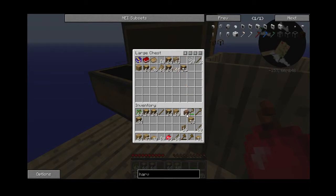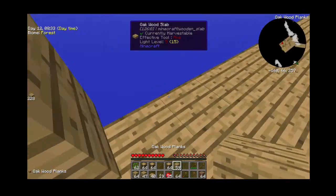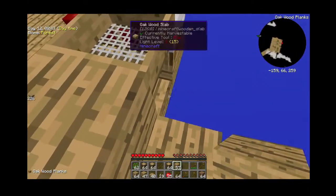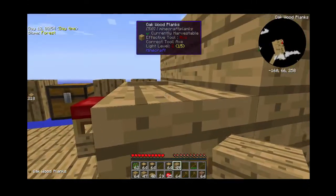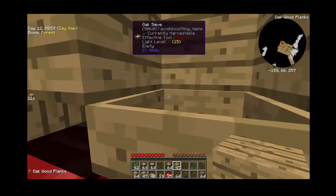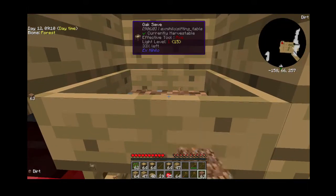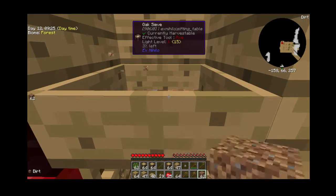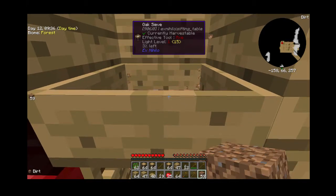I'm going to start sieving this dirt. I'm actually going to enclose this so none of the dirt goes away. Now I can sieve safely. So I'm going to take this stack of dirt and sieve it. We got five stone, and what we can do with this stone is put it in a two-by-two pattern and it makes cobblestone. We can get all different types of stuff with this. I'll see what we have when I'm finished sieving.